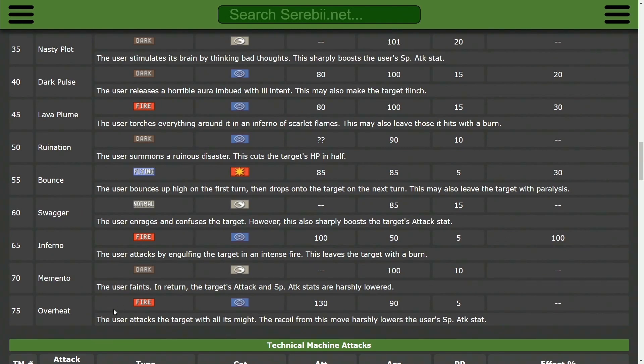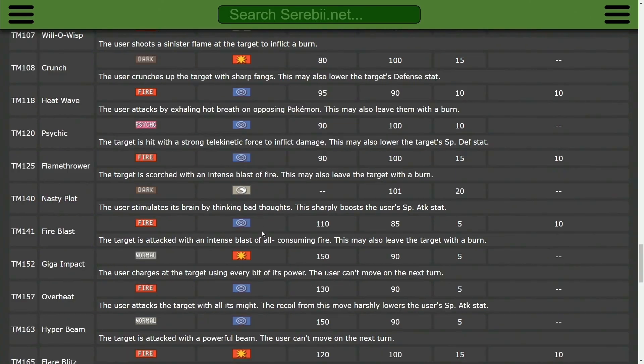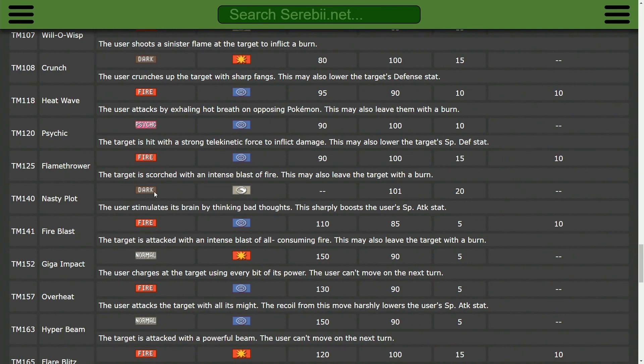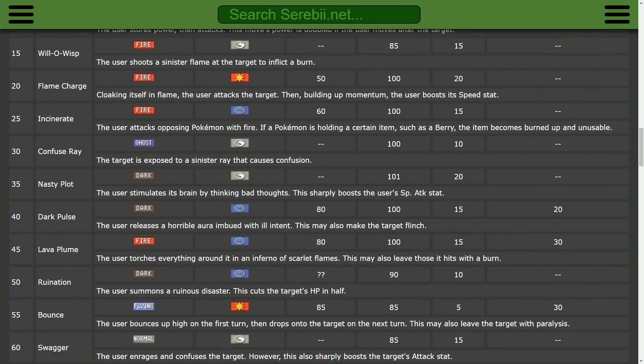Offensively, it does get Overheat as well as Dark Pulse for very good STAB offense, and it also gets other Fire-type moves in the form of Fire Blast, Flamethrower, and Heat Wave, which are all great options. It does also get Flare Blitz, which I think is funny. One thing this Pokémon does lack is coverage, because your best coverage move is Psychic, which is only going to help you with Fighting types, and it does also get Bounce — but you would not run Bounce on this in a competitive setting. This Pokémon does have good offensive STAB, so you probably don't need coverage for the most part.